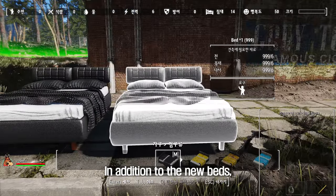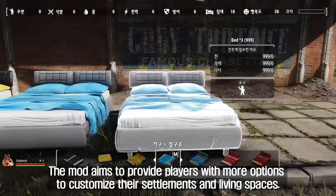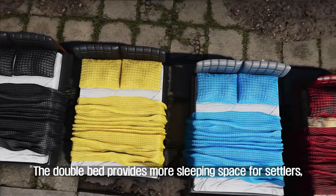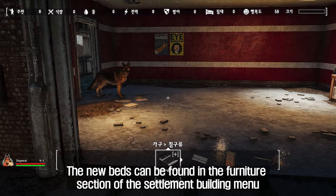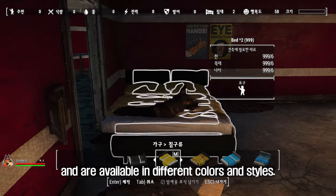In addition to the new beds, the mod also includes a double bed, which is a popular request from players. The double bed provides more sleeping space for settlers, which can be especially useful for larger settlements.